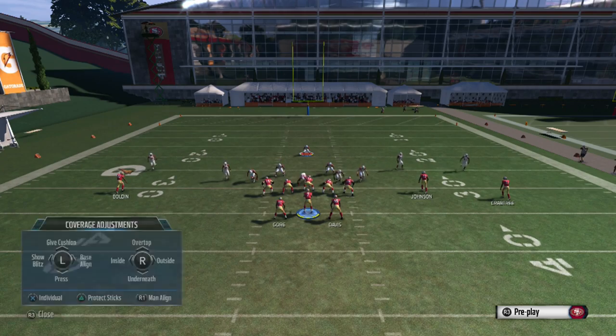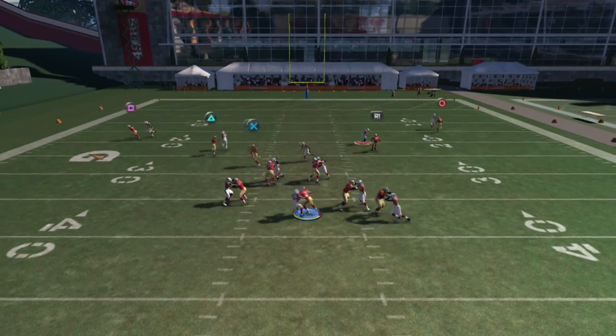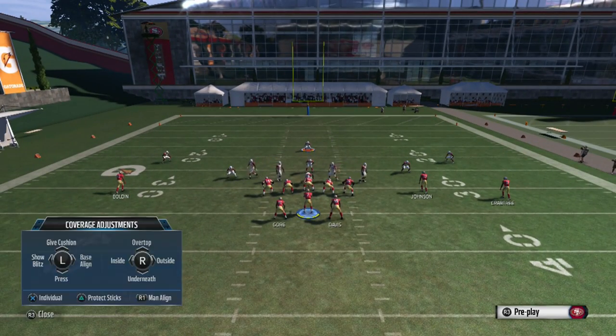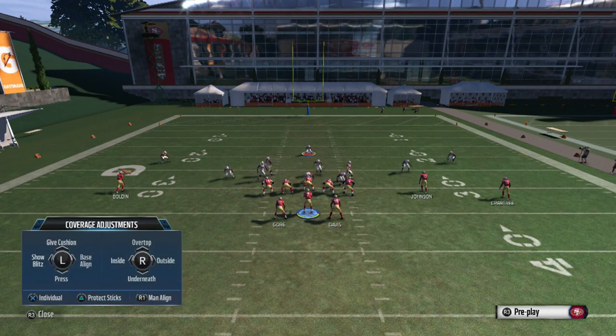The second step is to global blitz all the linebackers down, then global contain the linebackers on the outside. If you don't know how to global contain: on PS4 it's L2 and then R1, and on Xbox One it's Left Trigger and then Right Bumper.